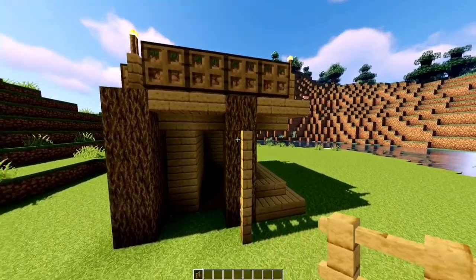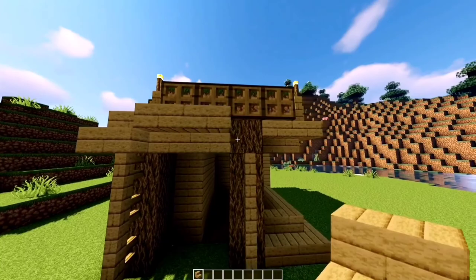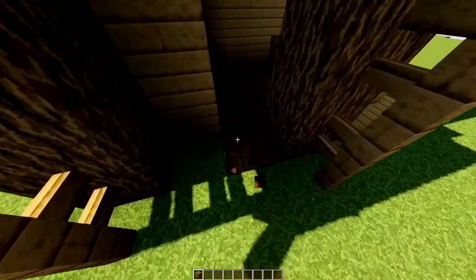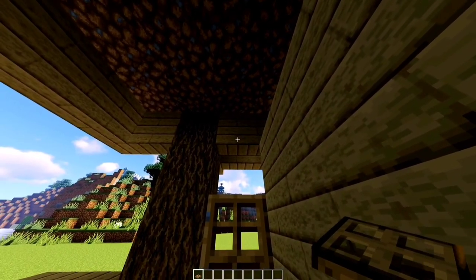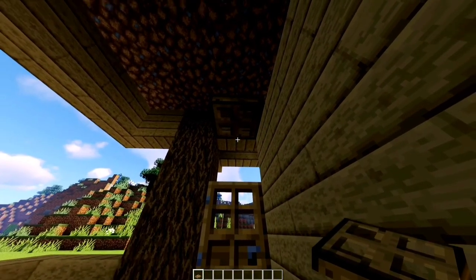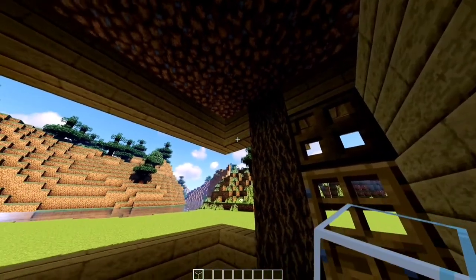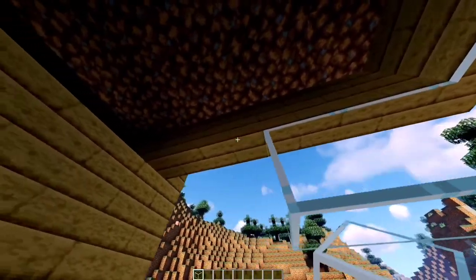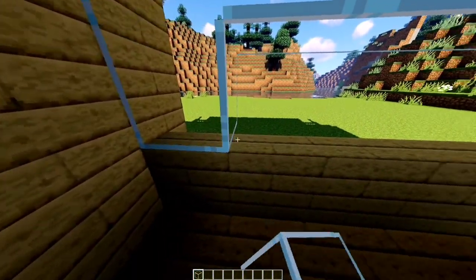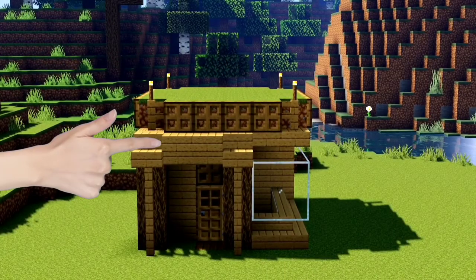Three fences in the front. Stair, upside down stairs, stair, fixed block. Add door, trap door on top. Glass on the left, like so. It should look like this.